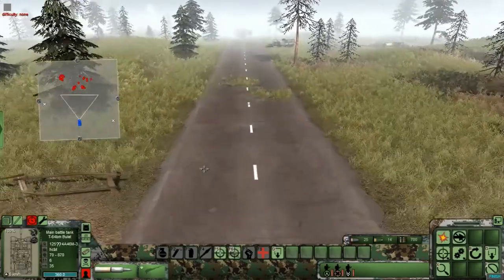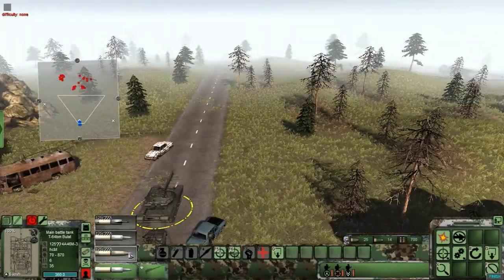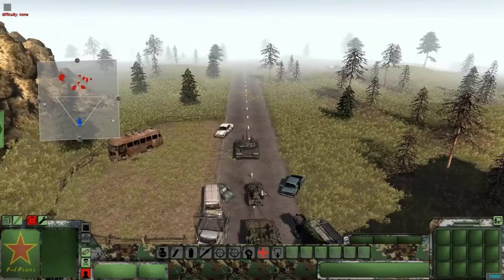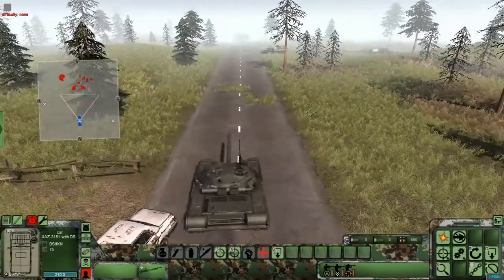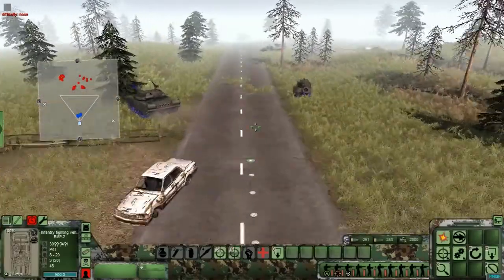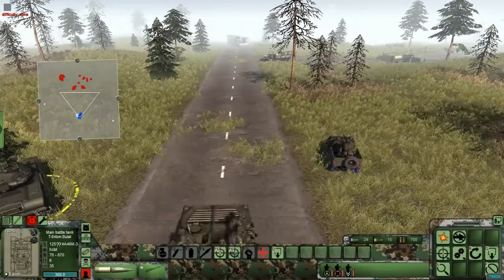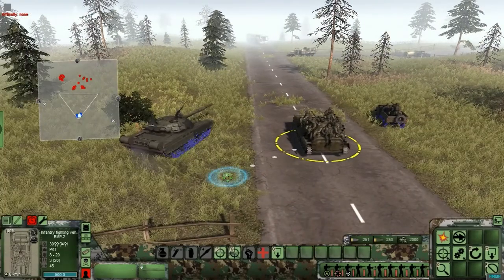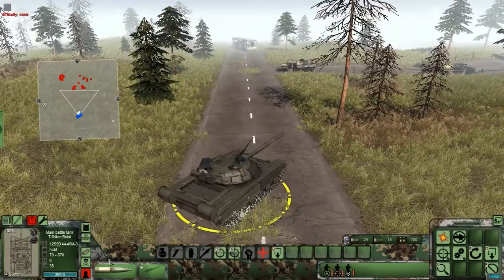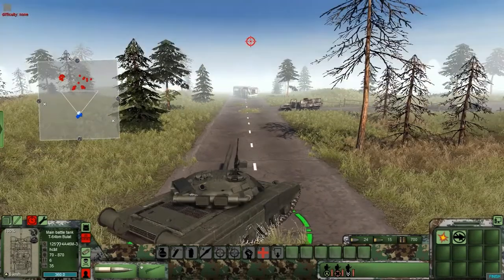Let's move in with our tank first — load up HE. We'll bring that guy right around here, send the machine gun truck, the Dushka, right into the bush. We'll keep our BMP off of the street because we don't want the rebels to just rip into our infantry.